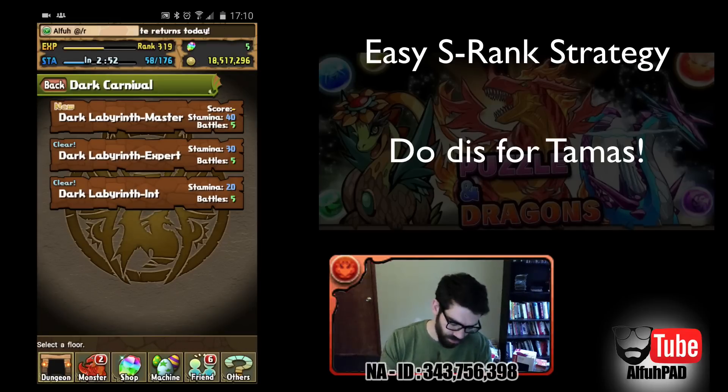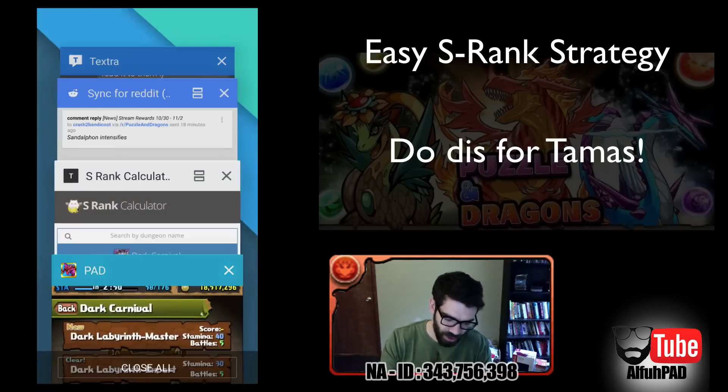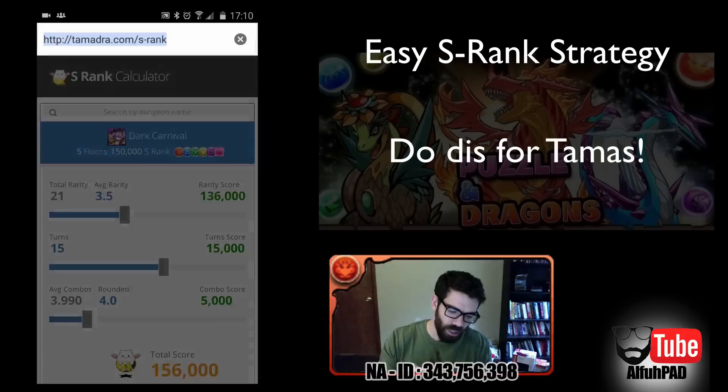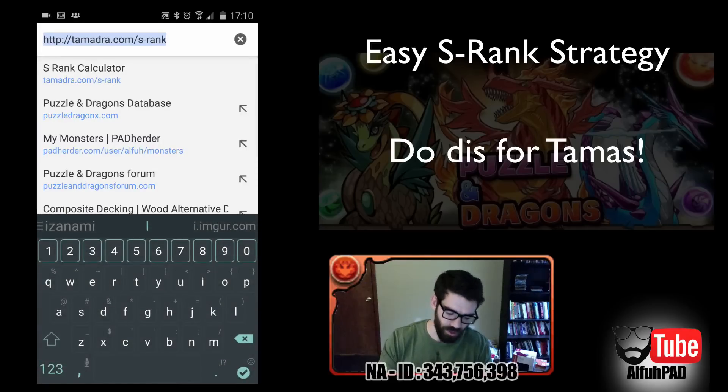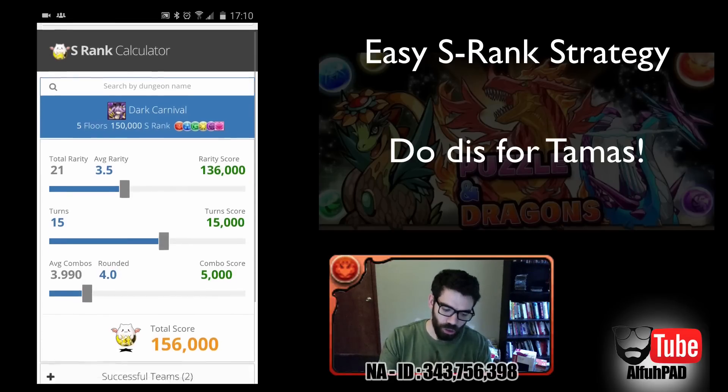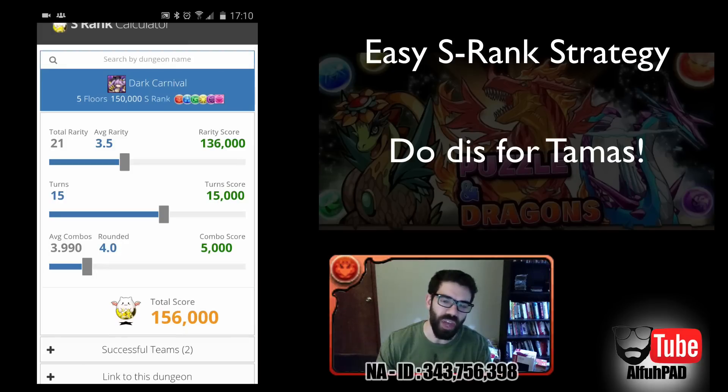We're going to hop out of PAD and go to this site — it's a godsend for me. It's tamadra.com/s-rank. If you go there, you'll see I already have this stuff loaded up. Dark Carnival's there. You need 150,000 to S-rank this dungeon.